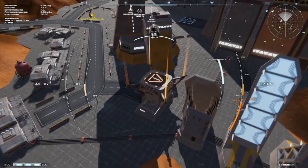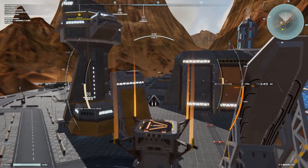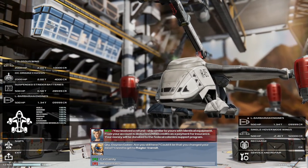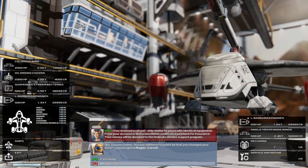In the starter ship, I think it's just something like a thousand credits you've got to pay for insurance. In this ship it's going to be a fair bit more — 2,850 credits for the insurance on that. The ship is an exact same replacement, so you haven't really lost too much aside from those credits.